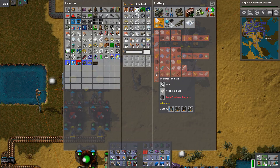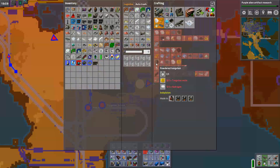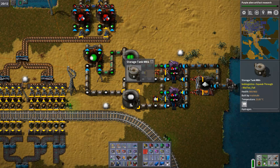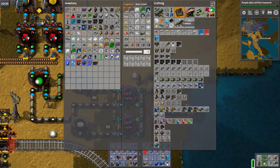So next step, let's move on to the tungsten plate. This one needs copper, which I haven't moved here yet, but this one we just need hydrogen, which I can get from here — but then it'll run out, because this needs an even amount of it. So I should produce more.